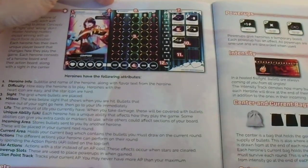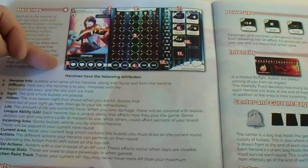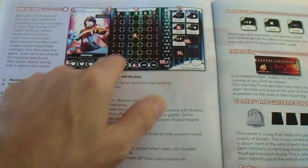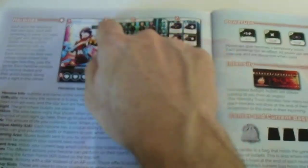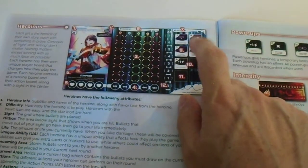Here you have the card anatomy. This is the heroine info, this is the difficulty — heart or star — and this is the site. Then you have life here, and the hitbox. When bullets go down they go to the left, so this is called the hitbox. There is the incoming area, called incoming, and the current area above the site board — that's why it's called current, but it doesn't mean the whole board is called current.